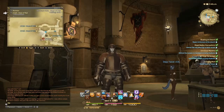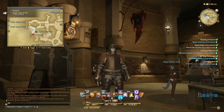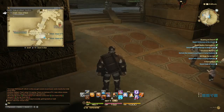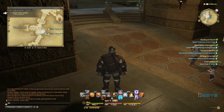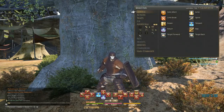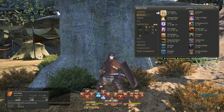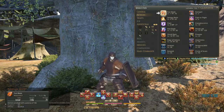The guild is found in the Coliseum in Ul'dah. There is an aethernet crystal near the guild for easy access, but if you're lost or new, the guild can be accessed through this double hallway directly across the city exit to Western Thanalan. The Gladiator's skill set is very basic and none of the skills have confusing descriptions. It's a great starter class for anyone unfamiliar with MMOs because of its straightforward playstyle.